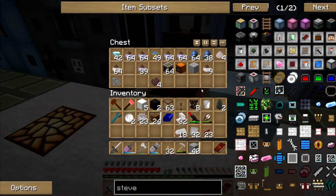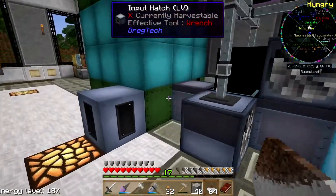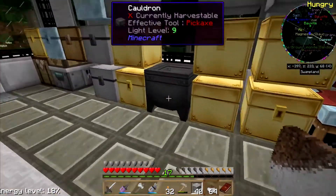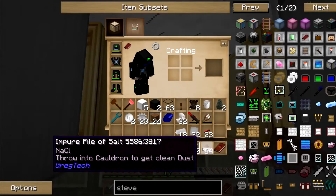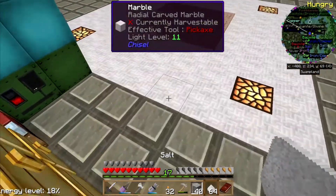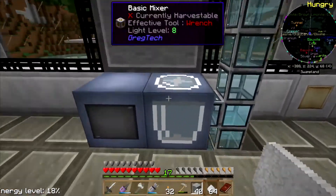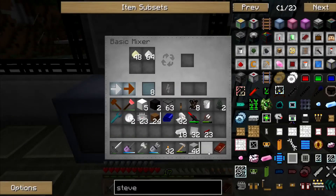Did you finish with that salt? Impure pile of salt — what? Clean off the salt. I need to use the ore washer when I do that, instead of throwing it in there. So I throw salt in here — oh yeah, look at that! I've got dough.